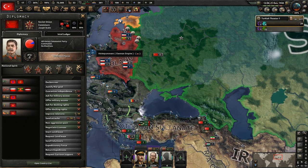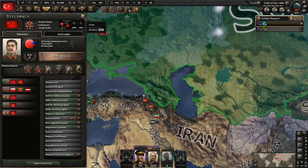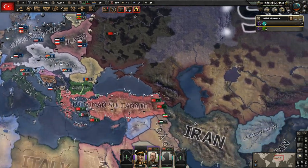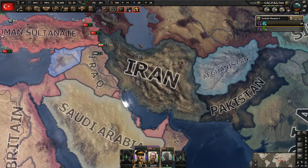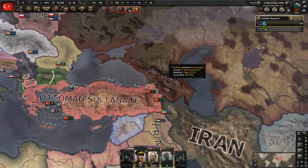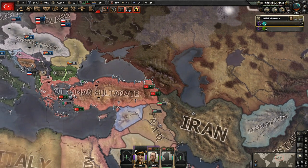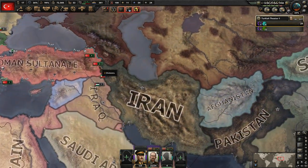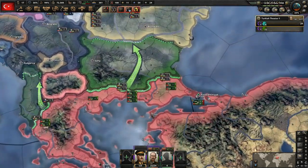Now the Soviet Union is not set to attack down here, but they could still end up going that route, which could start a war between us and the Central Powers — always something to consider once we get these guys in our faction. I don't think the Soviets have a focus for attacking Turkey specifically, but they do attack Afghanistan and Iran fairly often.